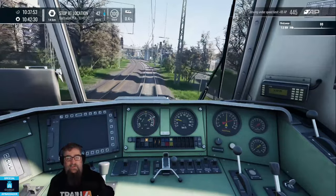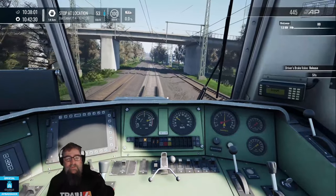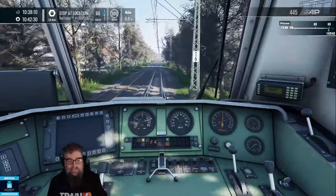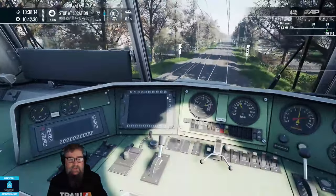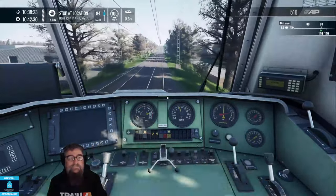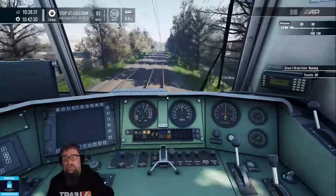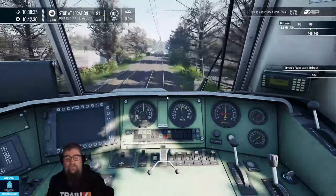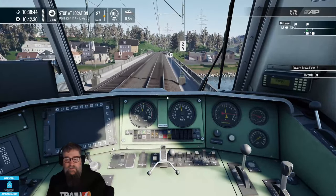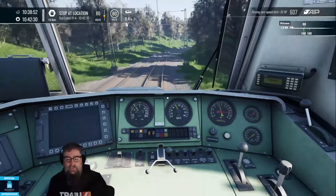Now we're going to cruise towards Bad Endorf, and when we get there I'll use the signal just before Bad Endorf to show you how to recover from a PZB-induced situation where it does an emergency brake for you. The Ebola screen doesn't do anything, and neither does the communications screen, so I wouldn't worry too much about those. We're coming up to an 80 zone so I'll just throttle off, clear the Sifa, and brake just a little to bring our speed down. You'll notice the dynamic brake has in fact come on - even though I'm using the air brake, it's also using the dynamic brake at the same time.